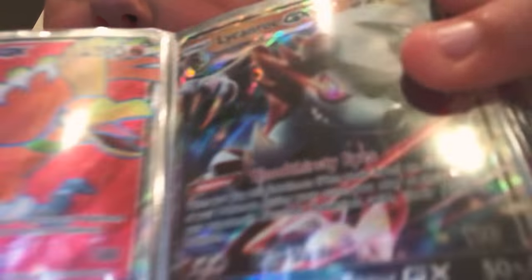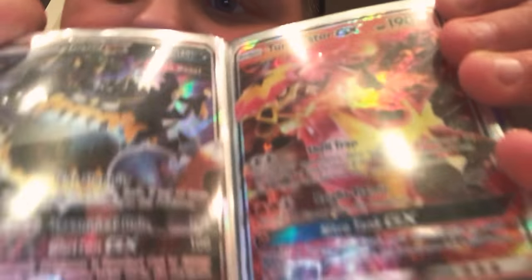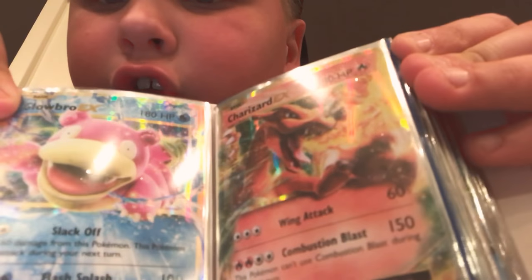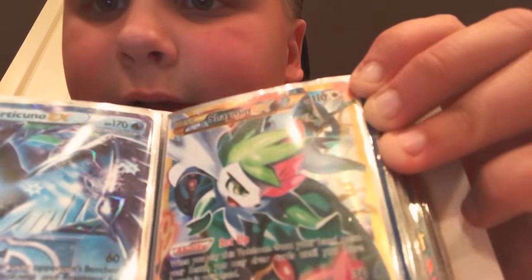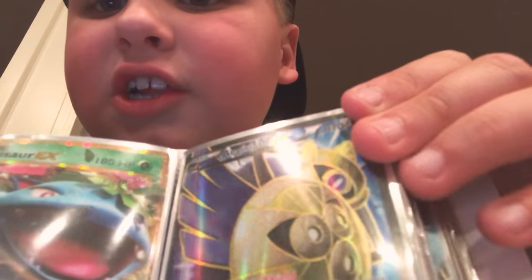Then we have the Metagross GX and Lapras GX, then the full art Ho-Oh GX and Lycanroc GX. Then we have the Guzzlord GX and Turtonator GX. Now for the EXs: Slowbro GX, Charizard GX, Articuno GX, and the secret rare Shaymin GX, Venusaur GX, and full art Aegislash GX.